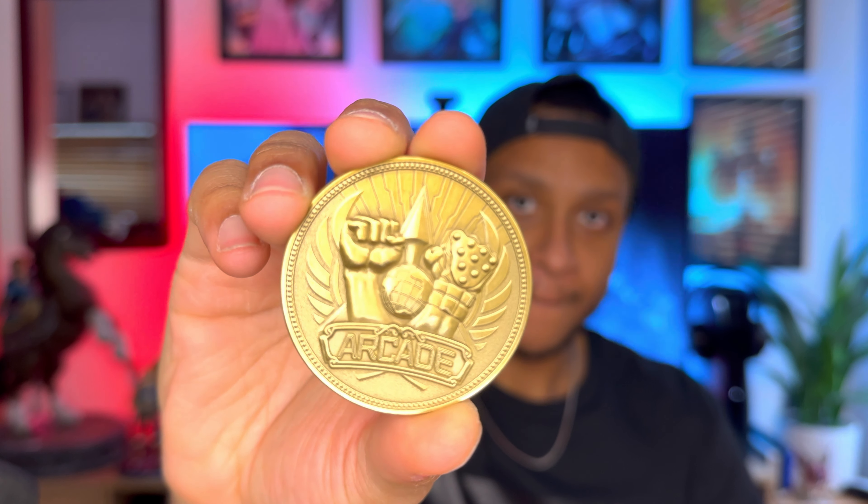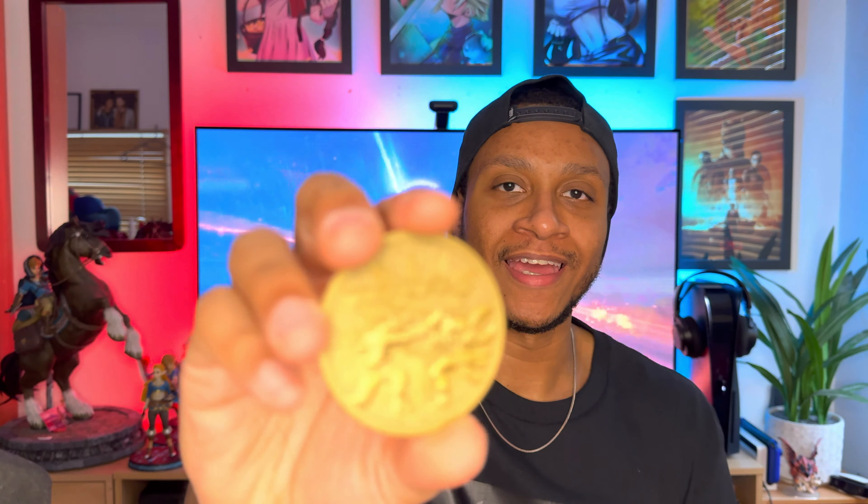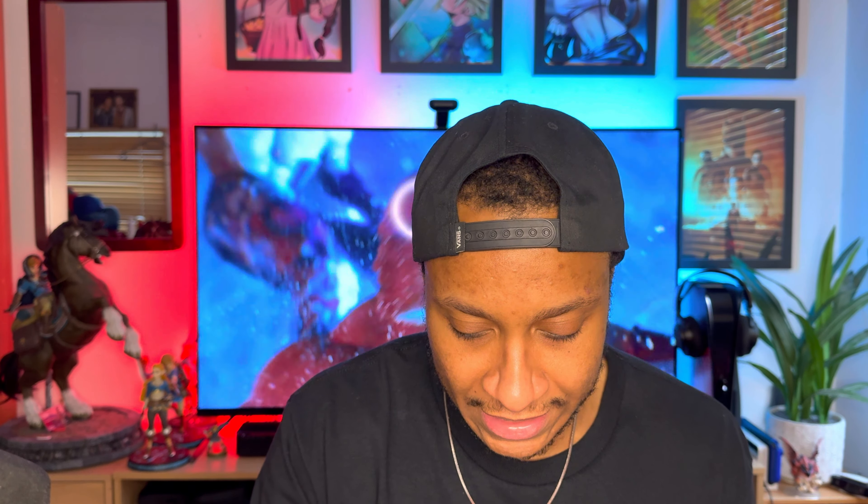Next we're checking out the statue area. Inside we have the coin, the ring, and the statue. I'll pop this open and check out the coin first. On the back it says 'Arcade' and you have the Iron Fist Tournament, which looks really really cool. On the front we have Tekken 8 where you see Jin and Kazuya facing off — that is dope.